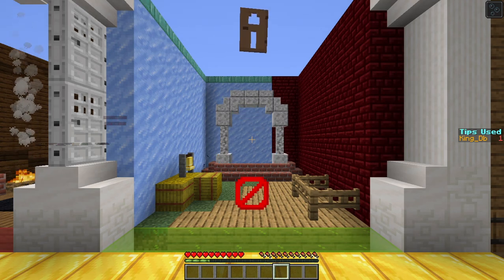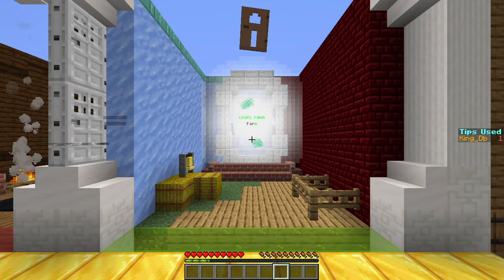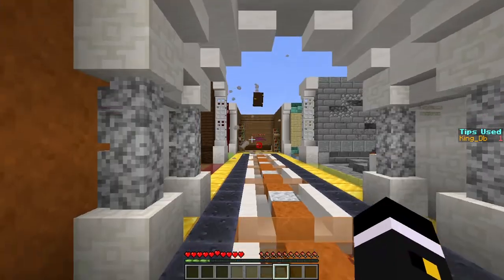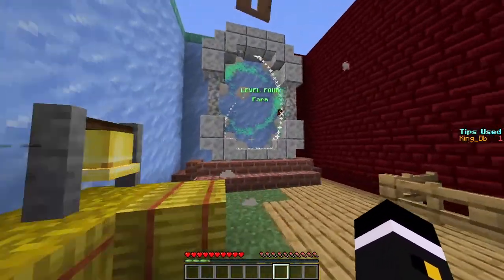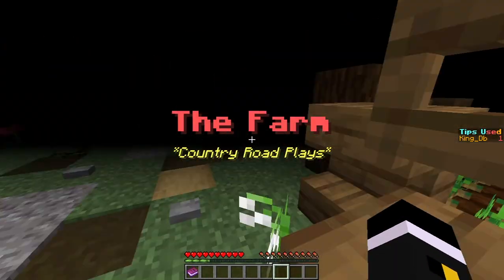Ice... and nether? Golden heart. Farm! Interesting name, interesting. Farm. Oh, good. Country Rooms.